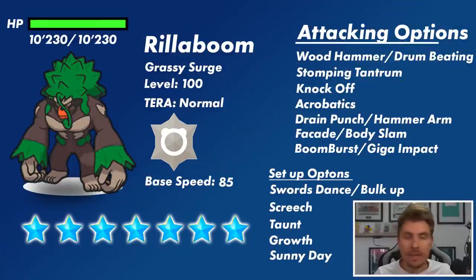We know Rillaboom will be a Normal Tera type, and it's likely to have move options like Wood Hammer, Stomping Tantrum as ground coverage. It could potentially have Knock Off for dark coverage, a flying-type coverage in Acrobatics, and fighting-type coverage with either Drain Punch or more likely Hammer Arm. It will also have some sort of normal-type attack to play off that Normal Tera typing.